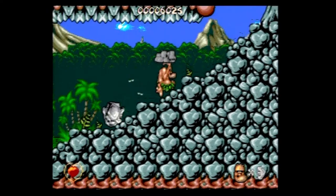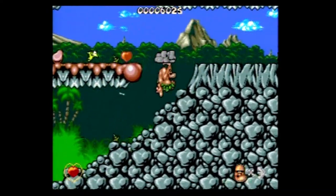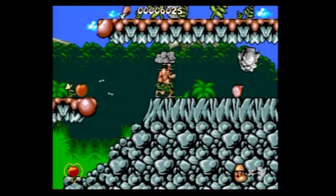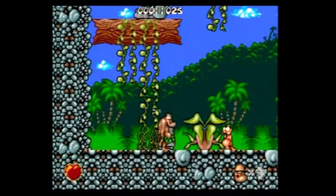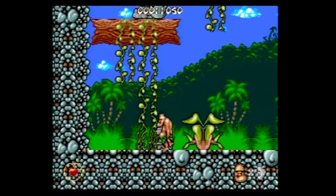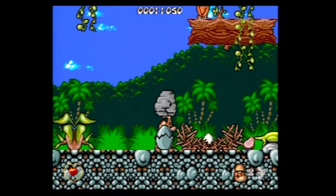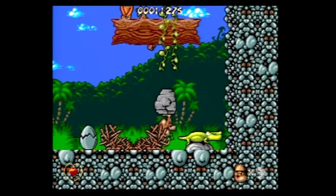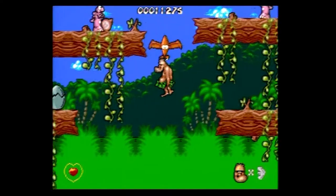Chuck Rock is a platformer for one player only with one standard mode of difficulty. The game is comprised of five levels, each one having three to five sections and a boss battle at the end. For the controls, you use the D-pad to move, down to duck, B to do what the manual unfortunately calls a belly butt attack, and C to jump. Some characters can be belly bumped to help you, such as pterodactyls who can fly you over large gaps.